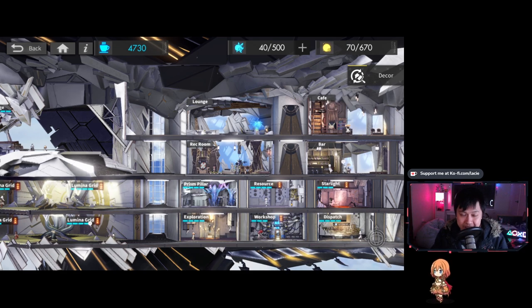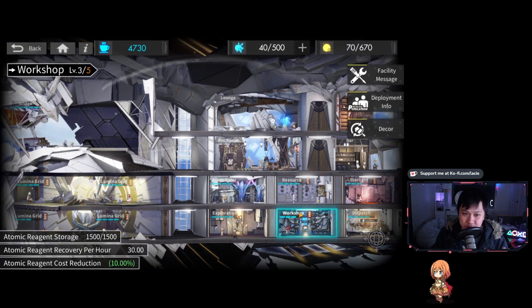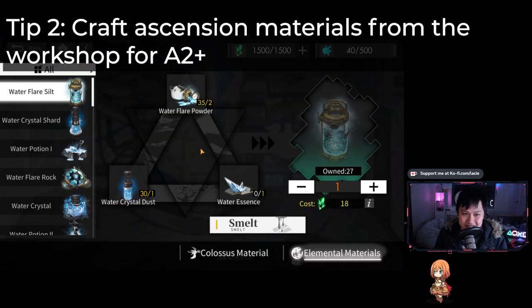Tip number two. For the next few tips, we'll spend time inside the Colossus — there's just a lot going on in there. The next tip I want to talk about is the workshop. So when you're going for A2 or A3 — Ascension 2 or Ascension 3 — you are very likely going to be suffering from grinding for those ascension materials. This is where you craft them. At that point in time, I do believe level three workshop is kind of a priority.